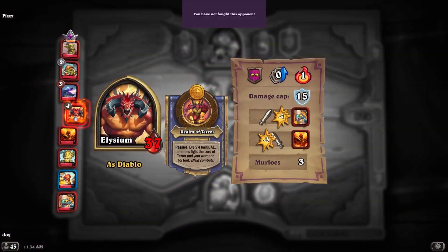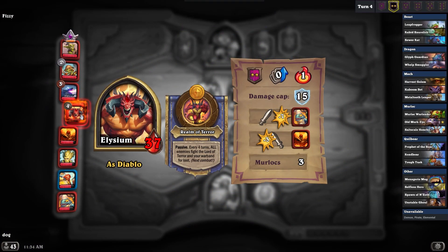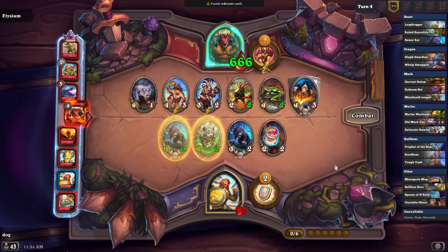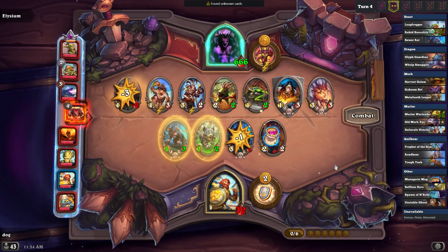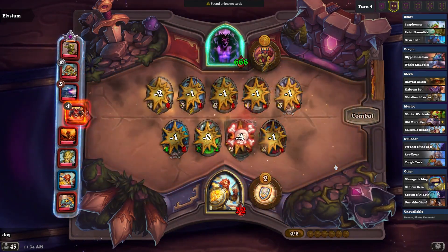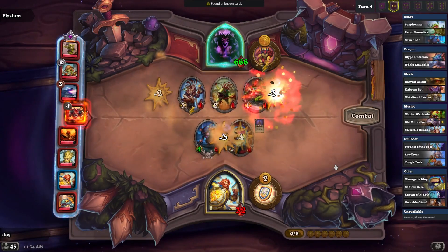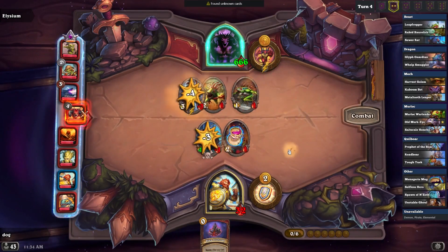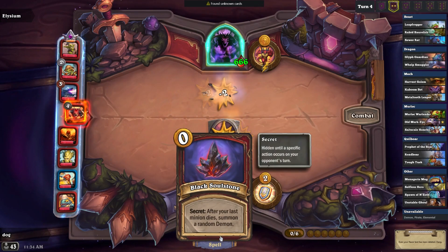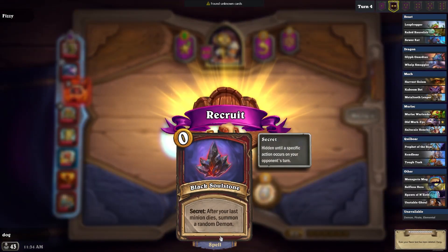What if there are two Diablos? Maybe you can't get him from Finley. 666 health, pog. Oh wow, you got a good hit on me — that's bad. I killed the unit. What did I get? After your last minion dies, summon a random demon. Is it like a... wait, it's only a secret for one turn? Is it forever? And Famouus, thank you for the 20 months.